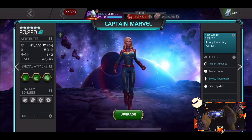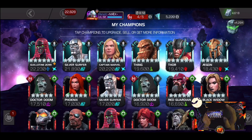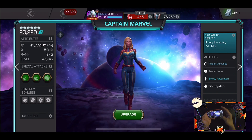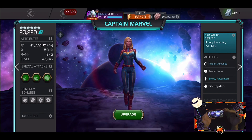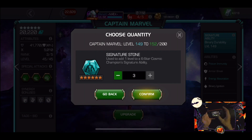Then we go to Captain Marvel — she's at 149. Now that Silver Surfer is fully maxed out, Captain Marvel can take all my cosmic signature stones. I don't plan on using them on anybody else; she's still in my top five prestige. So we have three signature stones to throw her way — that's all we can do.